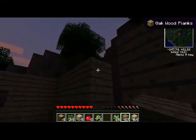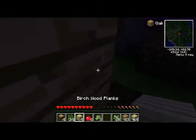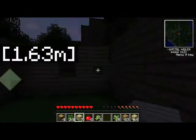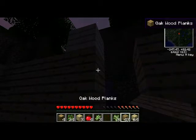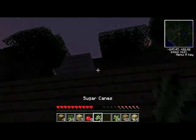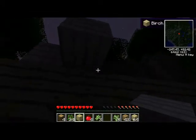Come on, come on, come on. I want to do a birchwood ceiling. There we go — throw that there to keep anything from walking right through. Pray we don't get any spiders coming at us — definitely pray.